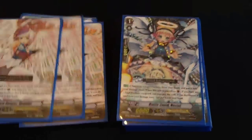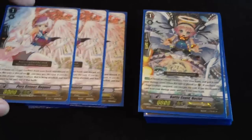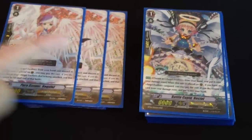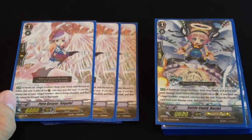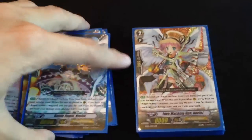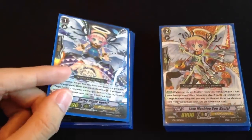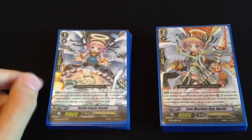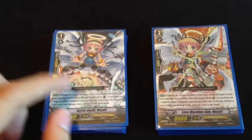I only played 3 perfect guards, because you can get it from the damage zone, so you don't really need to play 4. In Angel Feathers, you just need to play 3. And 4 No Seals — grade 1, when you guard with it, you damage swap. It's a 5k shield, but if your Vanguard is Shamshill or Calamity Flame, they gain 2,000, so it's kind of like a 7k shield.